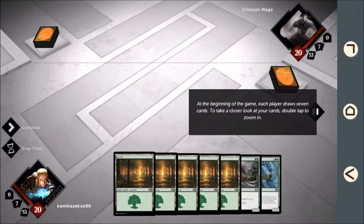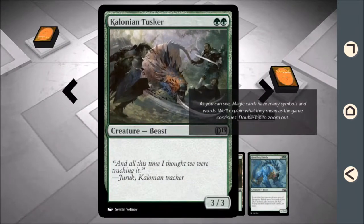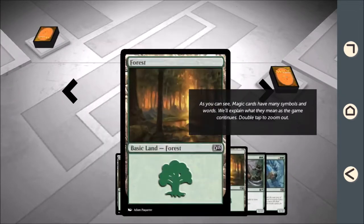To take a closer look at your cards, zoom in. As you can see, Magic cards have many symbols and words. We'll explain what they mean as the game continues.